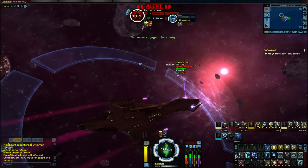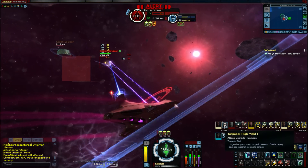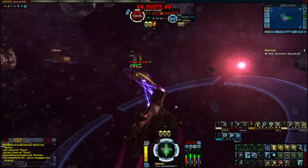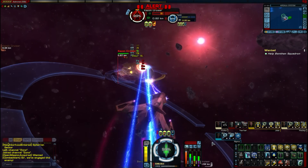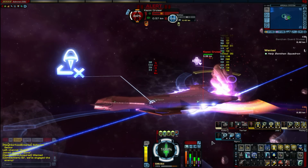The good thing about this ship is it is a tier 6 command ship, meaning that it has the most current gameplay mechanics with the inspiration abilities and a command bridge officer station. This is a very tough ship with 4 forward and 4 aft weapon slots.